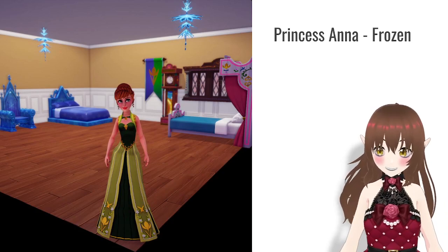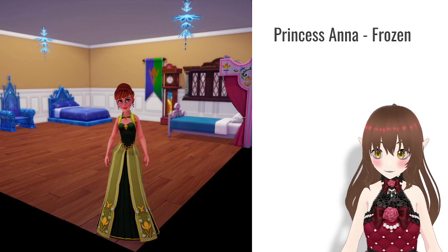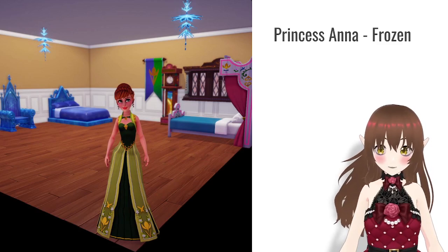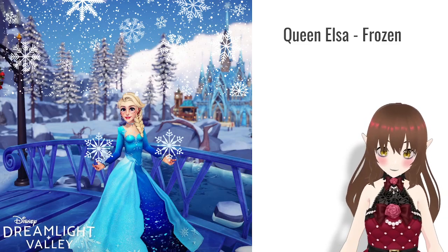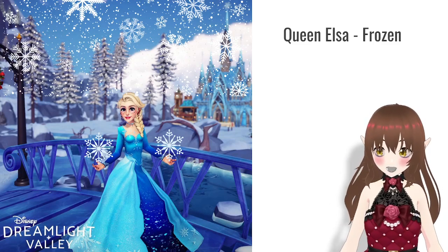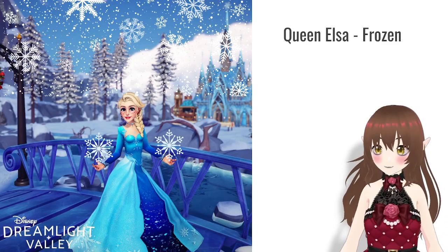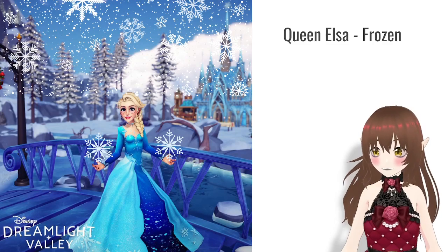This is Princess Anna from Disney's Frozen — the dress came from Anna when I got her to level 10 and the hair came from Scrooge's shop; it took ages for this hairstyle to drop. Queen Anna — the extra little snowflakes were me editing the image to make it a bit more wintery, as if I was casting snow. For the Elsa look, I went all out — this hairstyle came from Scrooge's shop and it's a Tangled hairstyle, but I think it more fits Elsa when she lets it go. The dress comes from Elsa being level 10 in friendship.